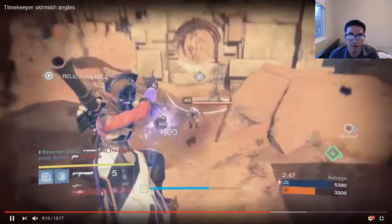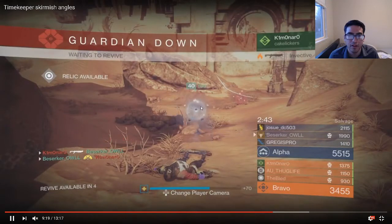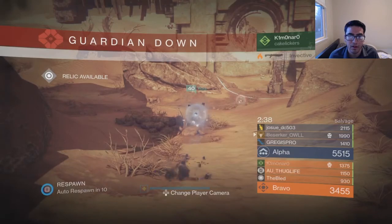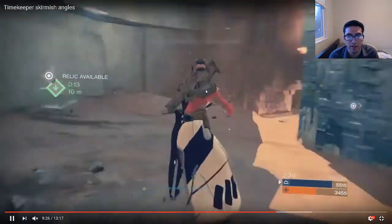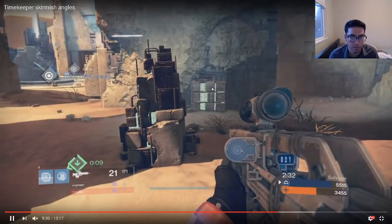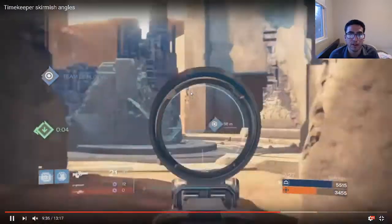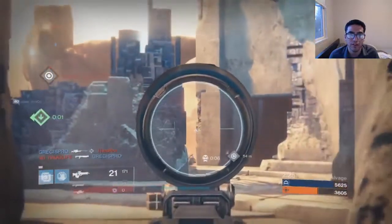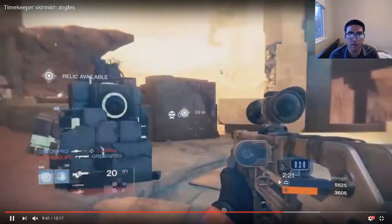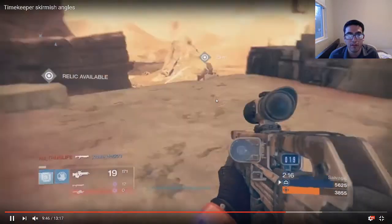That was better — move back and then move forward. If you're going to panic Nova like that, try to float higher so you don't blow yourself up or get shotgunned. For the most part these are very solid plays — it's just a matter of fine-tuning what you want to do on the map. You can see he's not really moving very far off spawn because he doesn't necessarily know where the enemy team is or how they're going to move.